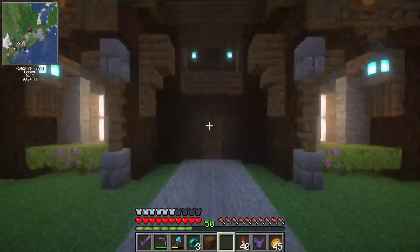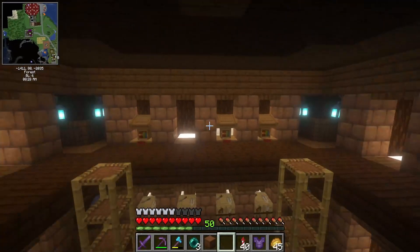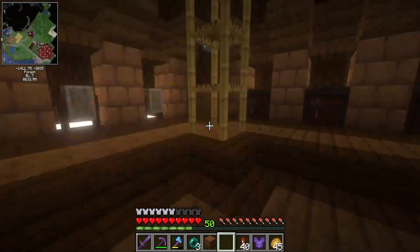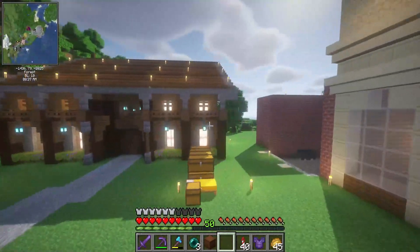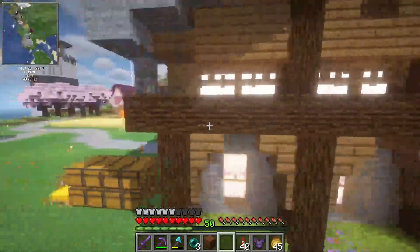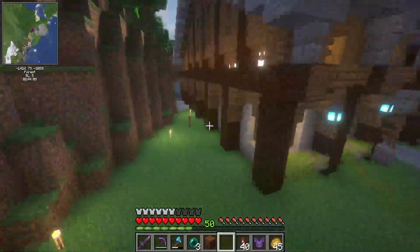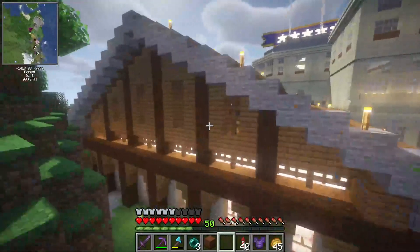We have the villager trading hall — I love this build, it's so beautiful. I do need to get more villagers; we haven't really filled it and I don't really plan on filling it. But the bright side is it looks pretty good — still got a few bushes missing, but I don't think that's really necessary right now. I think it looks wonderful.